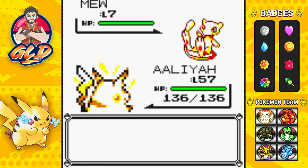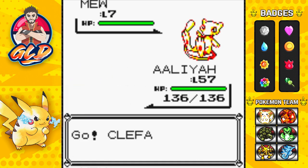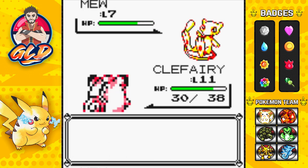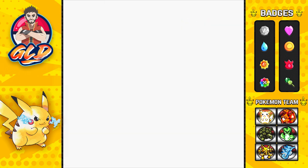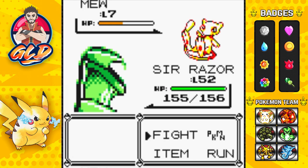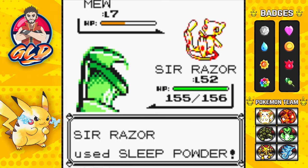I'm going to switch out to Clefairy because it's a more reasonable Pokemon to battle with. The only move Mew has right now is Pound, so just make sure you have a Pokemon within Mew's level range. Clefairy is actually putting up a good match against Mew. Now we'll switch to Scyther so we can actually put this Pokemon to sleep.